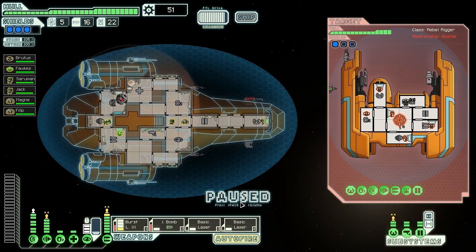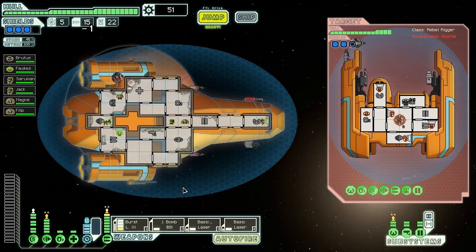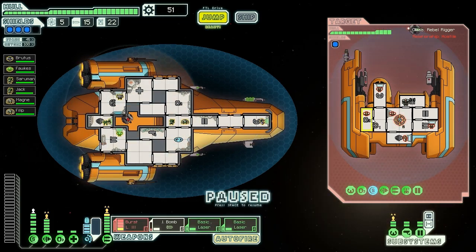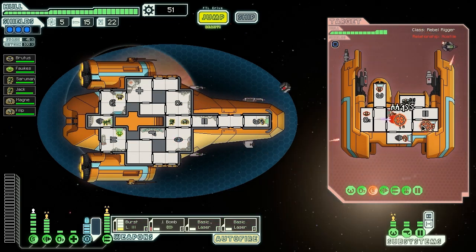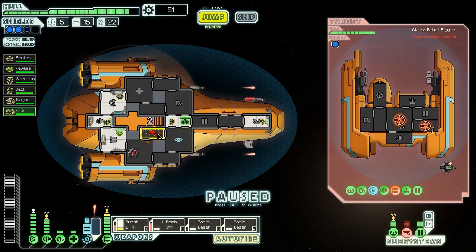I should stop firing the basic lasers and the burst laser separately — wait until they're all charged up and fire simultaneously for better success. Ion bomb does hit the shield this time, good. We're going to burst laser those shields and basic laser their weapons. There we go — got a hit in. Not quite as effective as I would have liked, but definitely better than nothing. NG, go in there and fix that — bring Jack with you for that little tiny bonus.